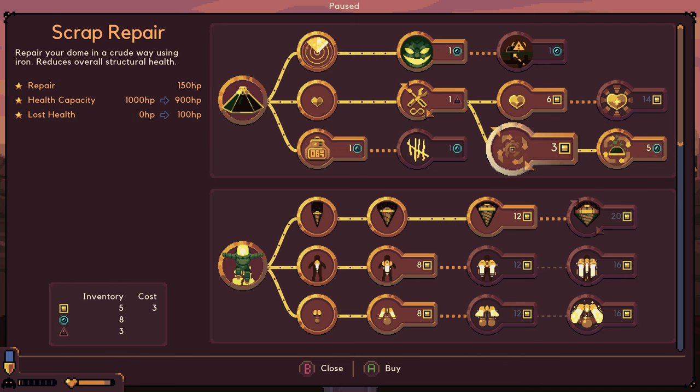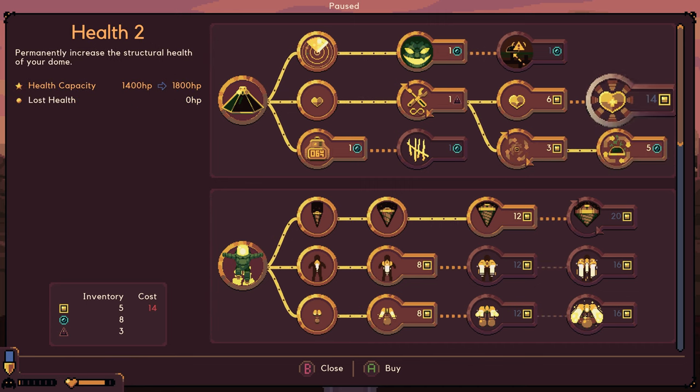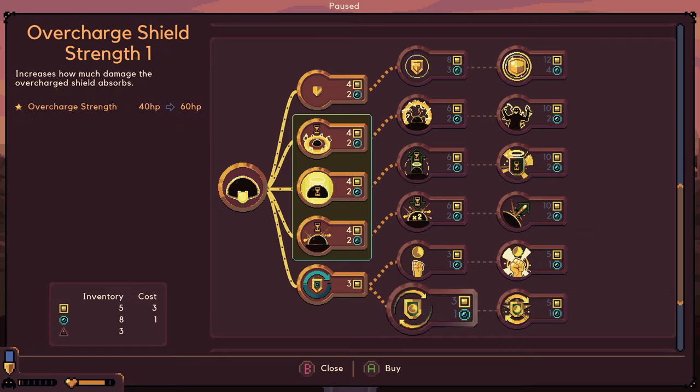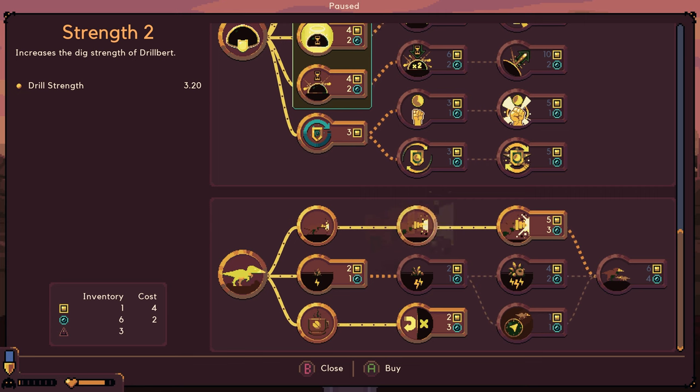Restoration - restore the structural health the dome lost doing scrap repairs. So basically, we could use iron to repair, and then use some water to restore the lost HP. Interesting. I think the other one's probably better. But what do I know? Strength two? Sure.